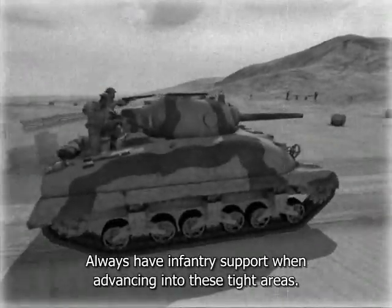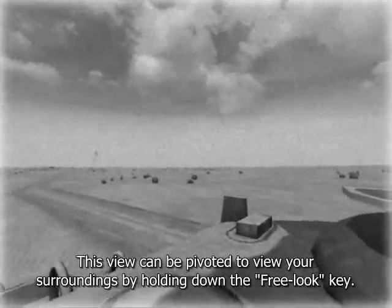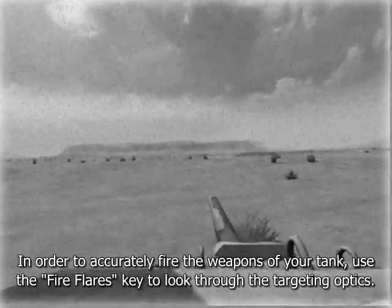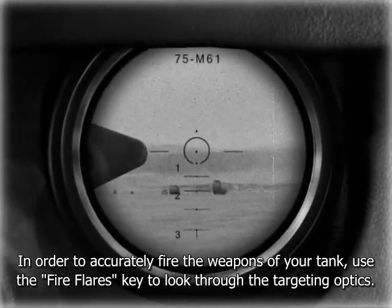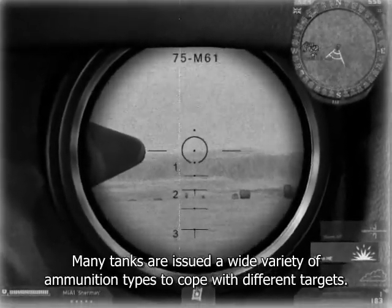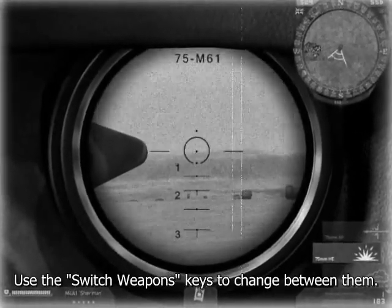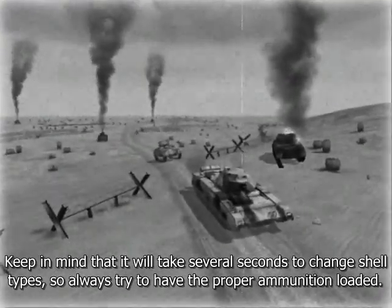Always have infantry support when advancing into these tight areas. As you take command of a tank, you can view the battlefield from the safety of your commander's cupola. This view can be pivoted to view your surroundings by holding down the free look key. In order to accurately fire the weapons of your tank, use the fire flares key to look through the targeting optics. Most tank sights are magnified and allow shells to be fired accurately at great distances. Many tanks are issued a wide variety of ammunition types to cope with different targets. Use the switch weapons keys to change between them.